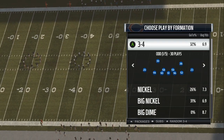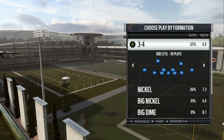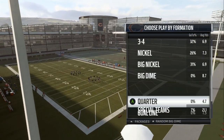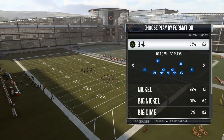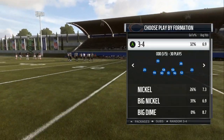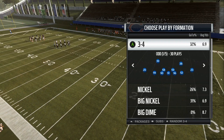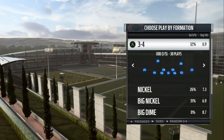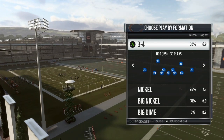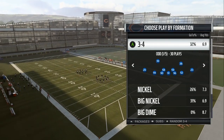The first important thing is your packages. You can see we got the 3-4, the nickel, the big nickel, the big dime, and the quarter. Let your opponent pick his play - don't worry about coaching adjustments. Don't use the A D-line if you just got the game yesterday, because with matchmaking they're gonna match you up against somebody who's been playing for about 60 days to three months.